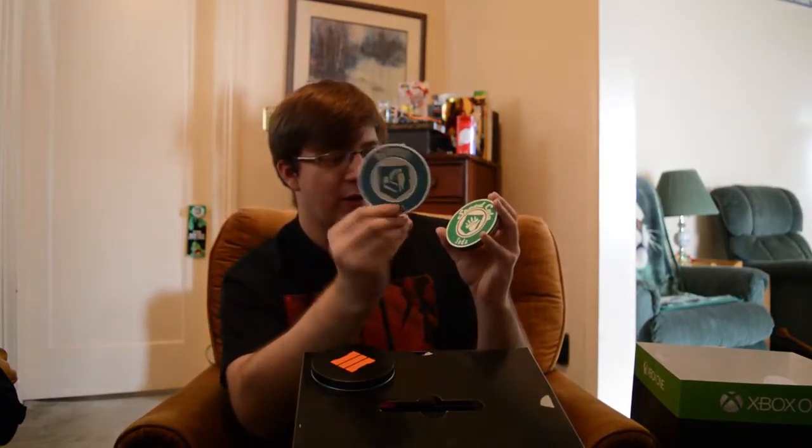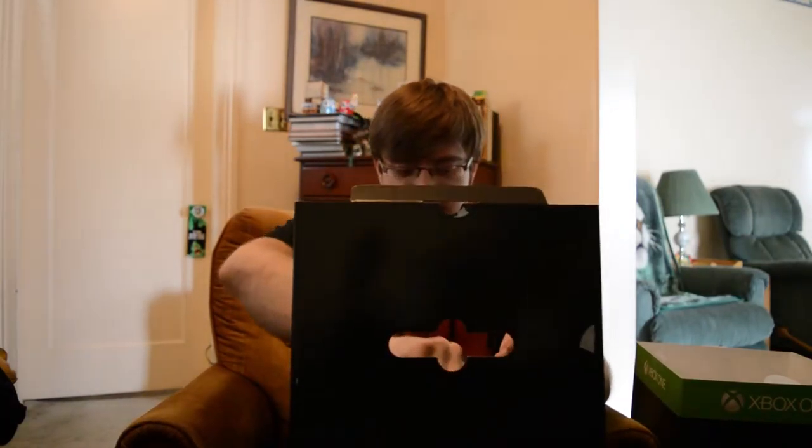Next, we open up another compartment and we have a bunch of coasters — we have a Revive soda, a Speed Cola soda, a Double Tap Root Beer, and a Juggernaut soda. These are all pretty cool coasters that I'll be able to use when I get some drinks.